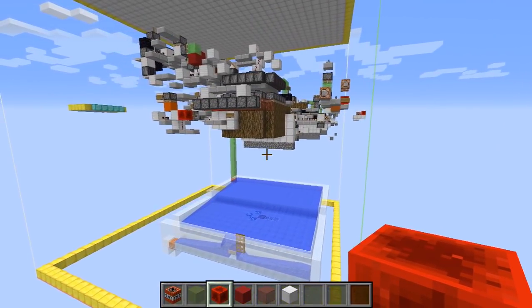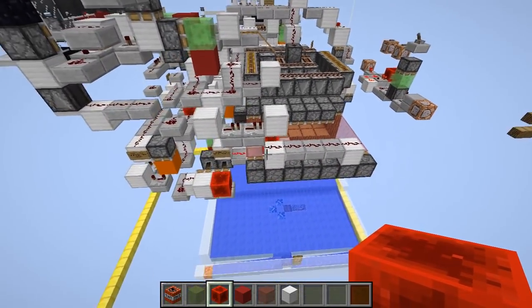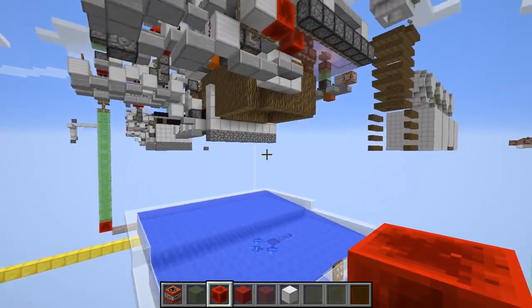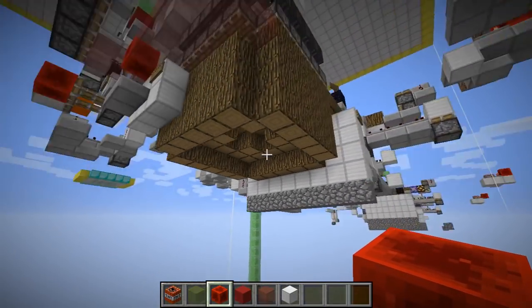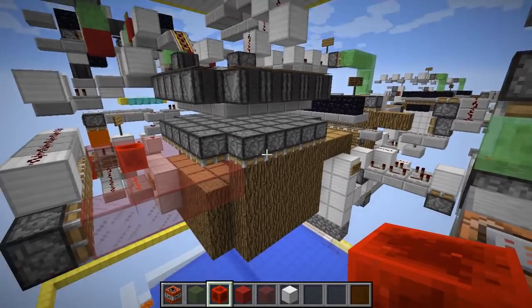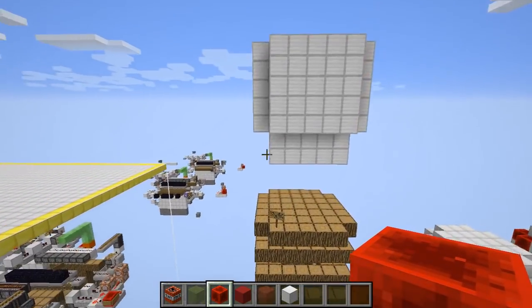I'm going to take a slightly different approach, and I'm going to talk about each individual system in this build and how it functions. I'll start at the end. This is a vertical design, which means that all of the blocks that are broken are pushed in from above, and this is the shape that I ended up using.